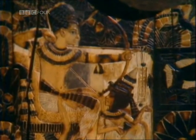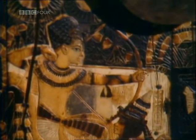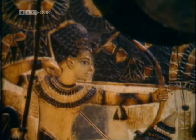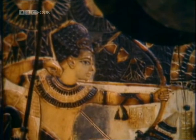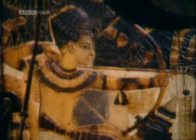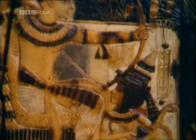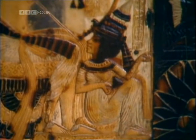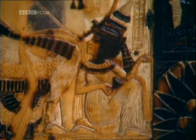Tutankhamun sits on a cushioned chair firing off arrows, and notice how the artist didn't feel that he could allow the arrow or the bowstring to obscure the royal face, with rather peculiar results. Meanwhile, the queen sits at his feet, a lotus flower in one hand and an arrow in the other, which she's about to hand to her lord and master.